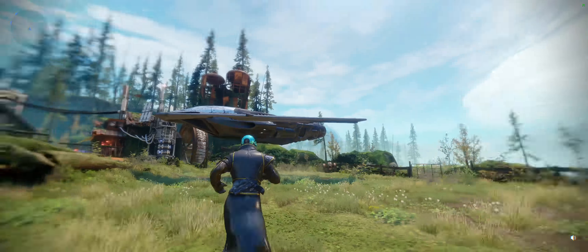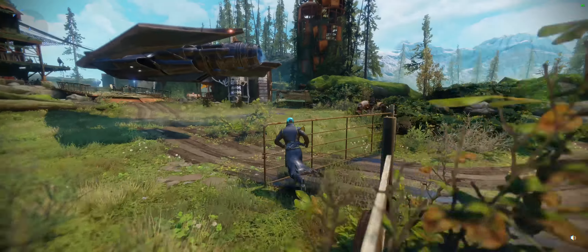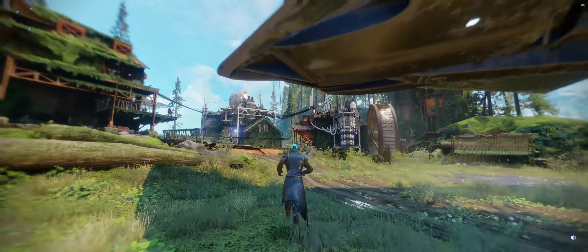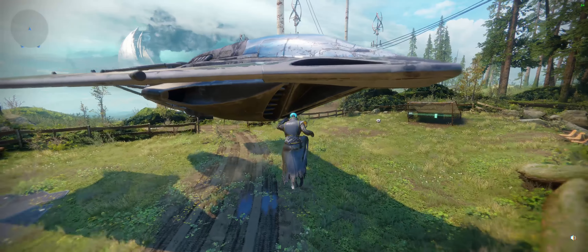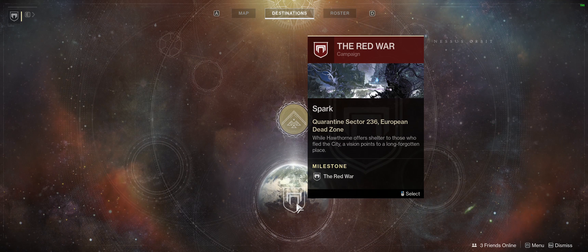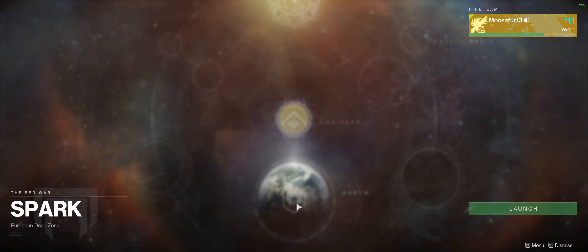Welcome back to part three of our Destiny 2 let's play gameplay walkthrough. Today we're going to do this next mission given to us by Hawthorne - whatever her first name is, I already forgot. The milestone is 'The Red War: Quarantine Sector 236, European Dead Zone.' While Hawthorne offers shelter to those who fled the city, a vision points to a long forgotten place, so let's head out and see what's going on.